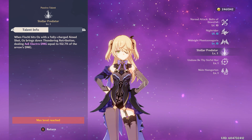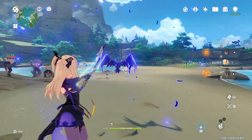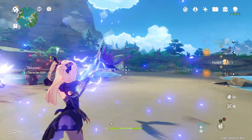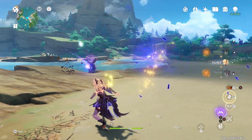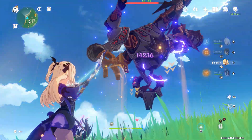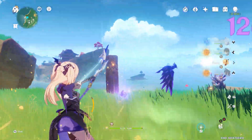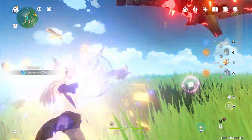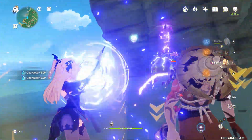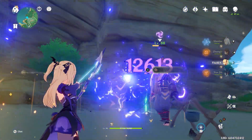Her first passive talent, Stellar Predator, is not used very often. Basically if you shoot Oz while he's out it'll shoot a more powerful arrow, and he has to be in shooting range of the enemies. As you see, I shoot Oz and it shoots a little AoE of lightning that deals 152.7% of your arrow's damage. I'm hitting like 14,000–15,000 normally, and now shooting Oz I'm doing 24,000. It is an AoE — not a big AoE, but it does hit multiple enemies if they're close.